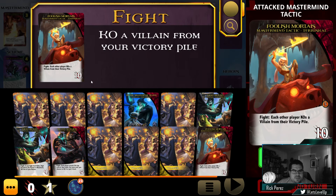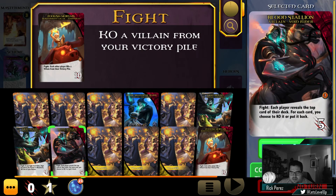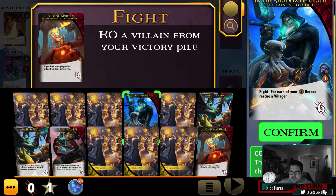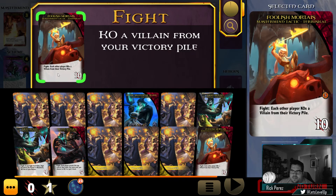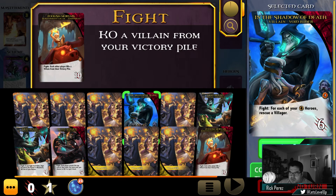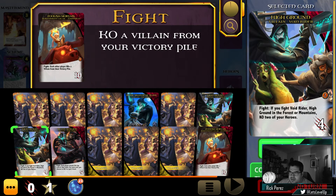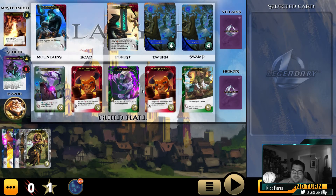This tactics card says: each other player KOs a villain from their victory pile. I don't want to do that. Well, poo. Cannot KO a villager. I would assume this should say all players if I'm meant to do this as well — so let's just KO one of these guys who doesn't give us a lot of points, like one of these High Ground guys. We hit the mastermind once. That is great. We need to hit him three more times before we lose the game.